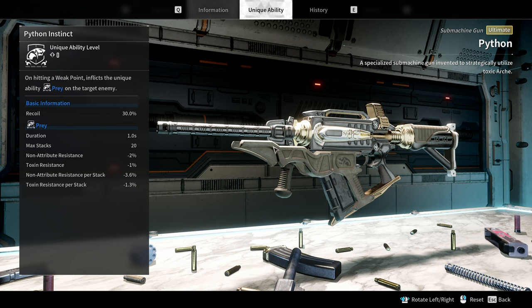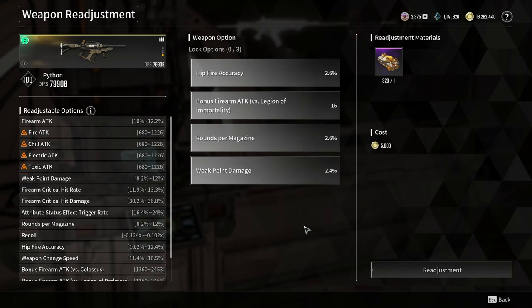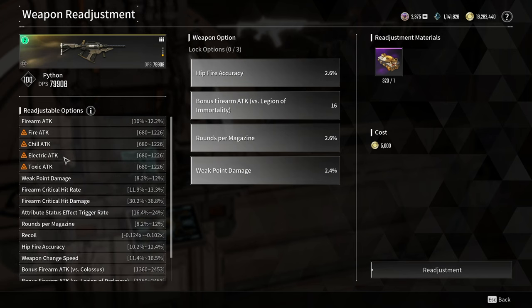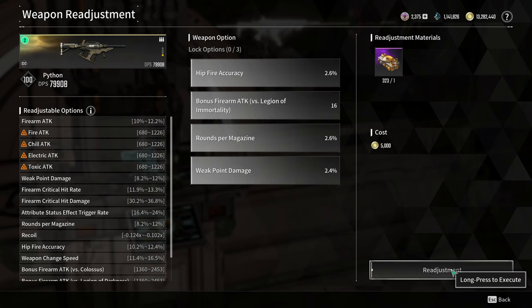Since every gun has a unique ability, and the Python's unique ability reduces toxin resistance on the enemy with every weak point hit up to 20 stacks, it also makes sense to roll for poison damage on this gun. So in the weapon adjustments, we want to roll: firearm attack (gold), weak point damage, firearm attack against Colossi, and toxic attack.